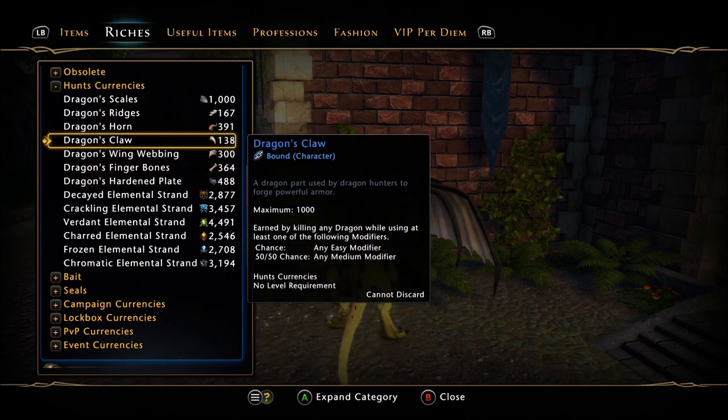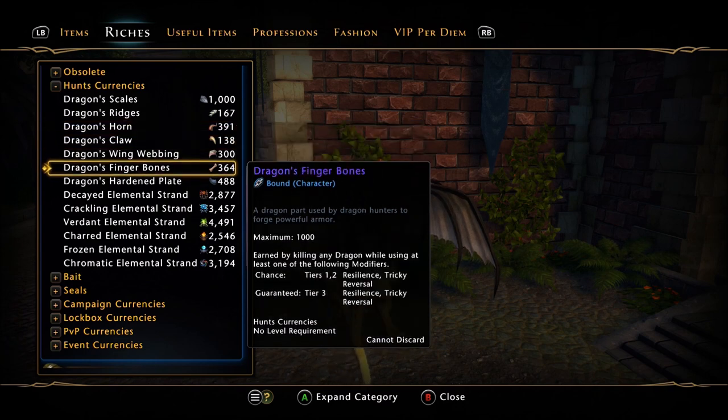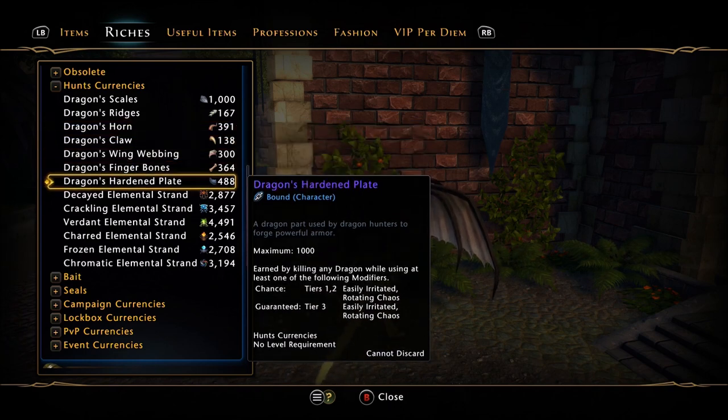You're going to notice the game tells you what modifiers you have to use to get specific currency. The biggest one people were going for is the hardened plates — you need those for the shirt, pants, and the new breastplate. At tier 1 and 2 of Easily Irritated and Rotating Chaos, you have a chance to get a hardened plate. If you use a tier 3 mod, it's guaranteed drops. We'll go over that in the modifier section.